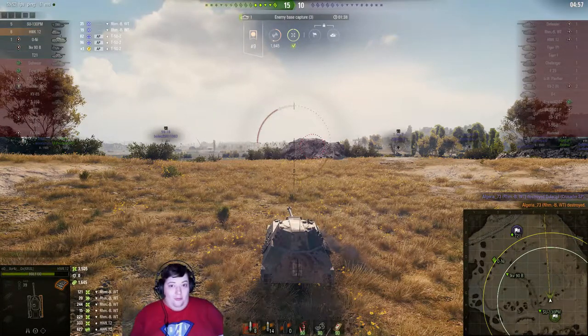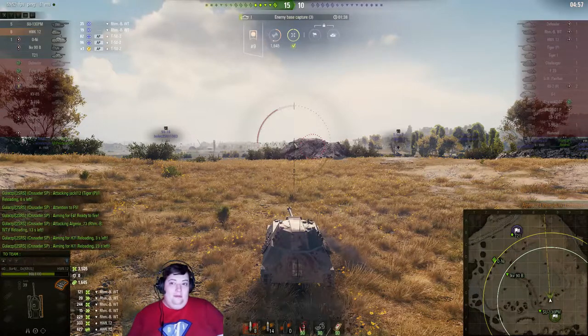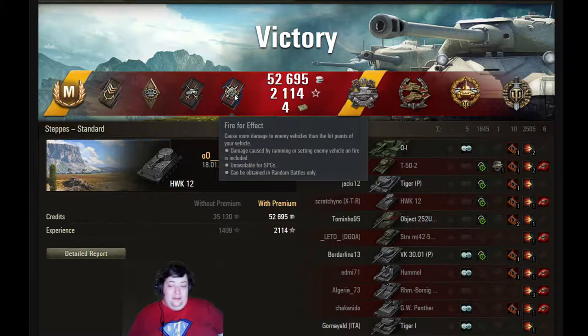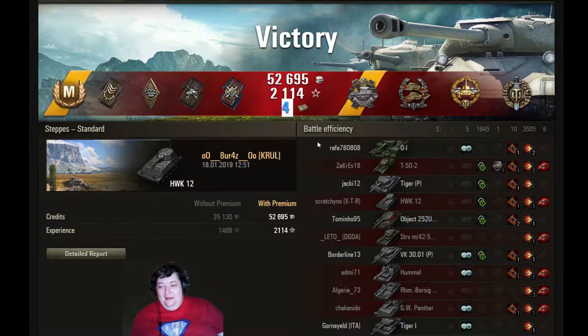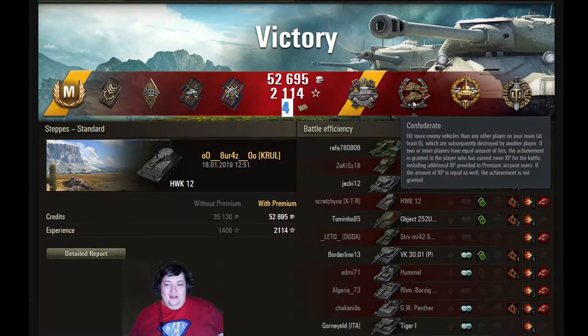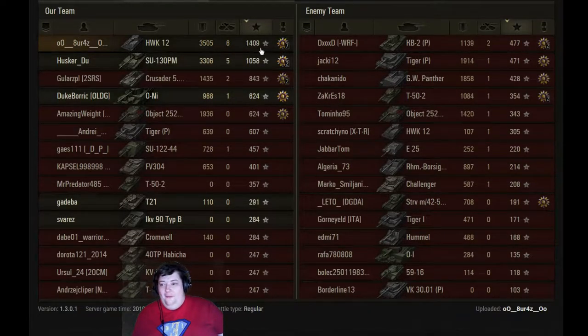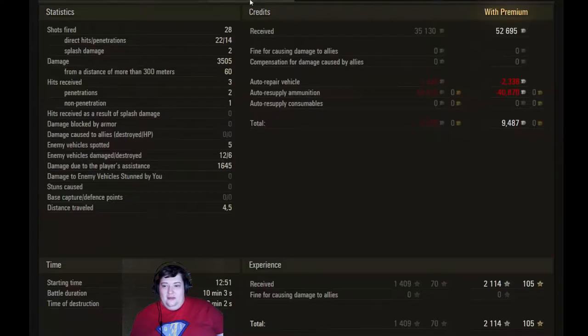Thank you so much for sending it in. I hope it kicks off your week really well. We gotta go post-game results. Ace tanker, spotter, bruiser, fire perfect, and duelist. Four bonds in an escape tank — that's not bad. Here's the Pascucci's, Confederate, High Caliber, and Top Gun awards. Well done. Just the fact he pushed a shot into so many people. 1,400 base experience, and all that game he actually racks up more damage than the SU that was one-shotting things. Well done, sir.